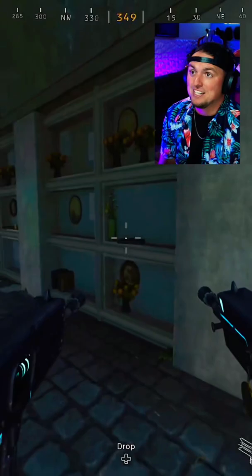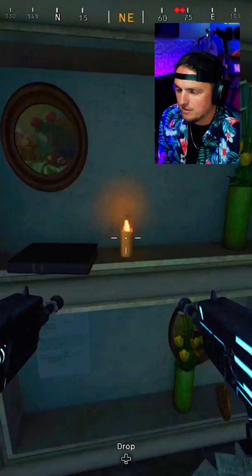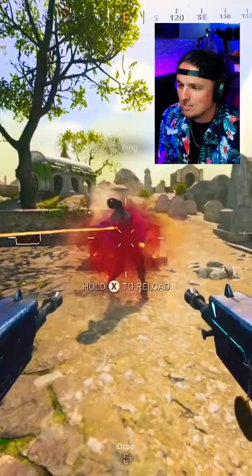You'll hear this sound. These are always random, so sometimes it's hard to find them. Let's go to this tombstone and pay our respects. The zombie drops cash and the sequence grenade, and here's what those sequence grenades do.